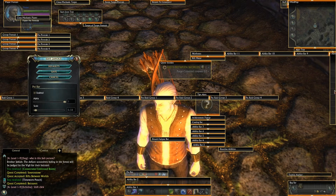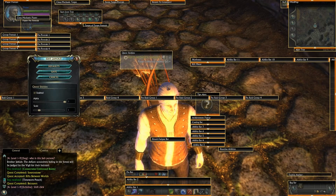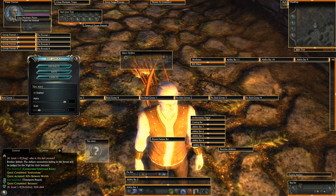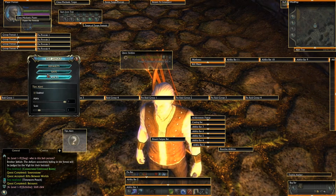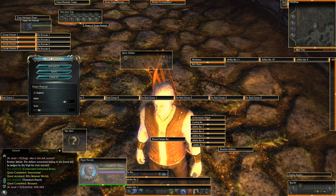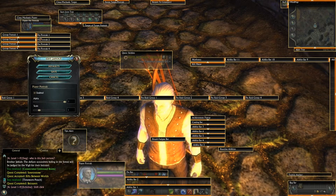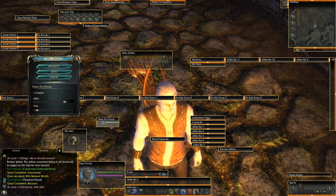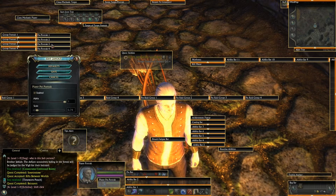I'm going to lower the scale on the bar on the right. My tip alert I'm going to put over here on the left just above my chat box. I can move my portrait down from the right and add it in right here so I can always see my health without having to look over my screen. Then all I have to do is move my pet's health bar right under it.